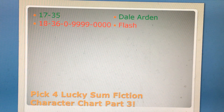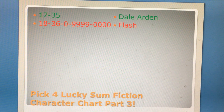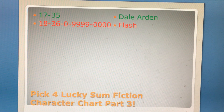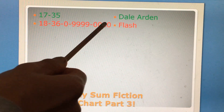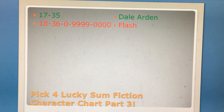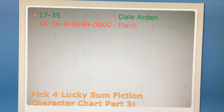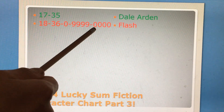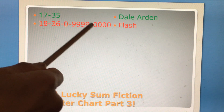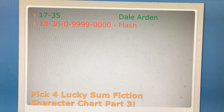Dell Arden doesn't have a quad. Dell Arden will be sum 17 and 35. Flash will be sum 18 and 36, and Flash will also be sum 0. The quads for Flash are 0000 and 9999. When you add all digits for 9999 together, it will be sum 36; for 0000, it will be sum 0. So here are all the quads from 0 to 36 using the FCC chart. For Mega Man, Flash is not that important, but for Pick 4, Flash is the most important to focus on.